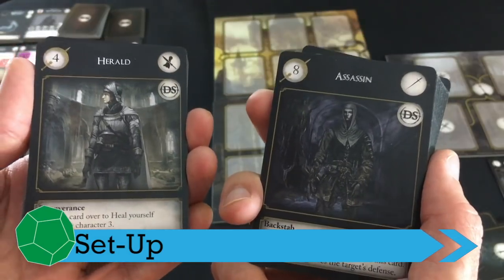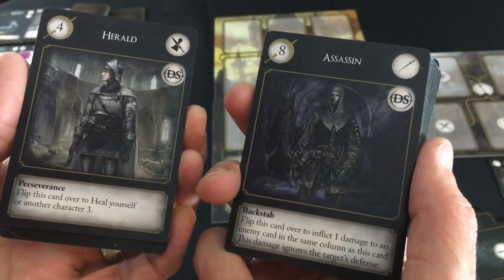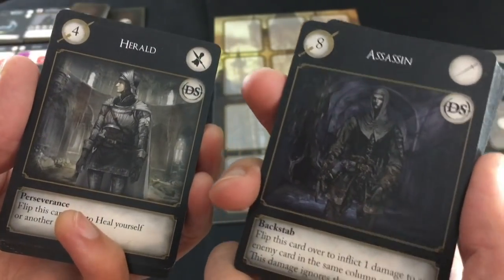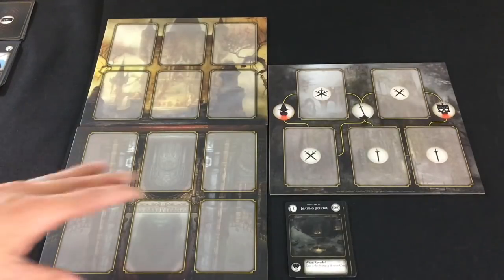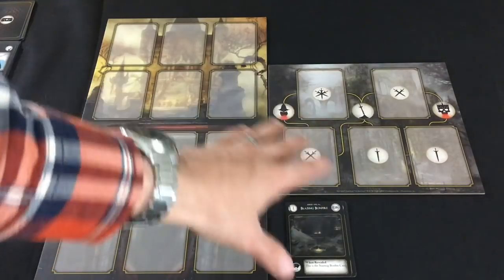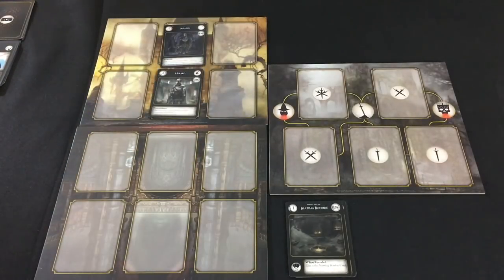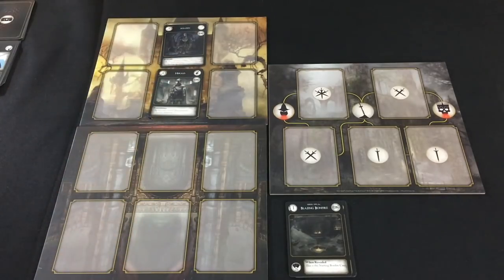To get into the basics of setup, first you're going to want to choose the characters you'll be controlling. There are four in the core game and two in each of the two expansions, but I'm just going to use core game content here. I've chosen the Herald — sort of the cleric of the group — and the Assassin. Here I've got the main boards for the game: the battle board, both the hero and the enemy side, and the encounter board. I'm going to take my two characters and put them in initial positions on the player battle board. For now I'm going to have the Herald in the front, the Assassin in the back.